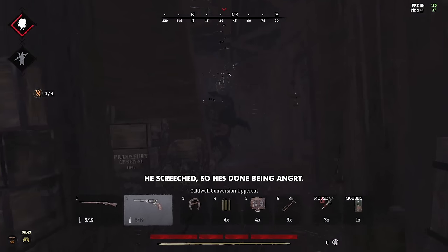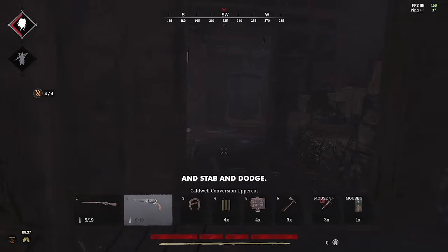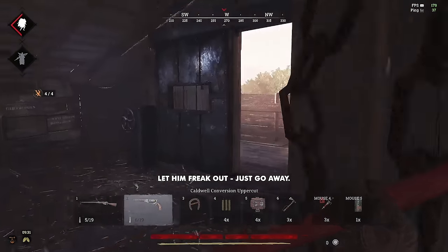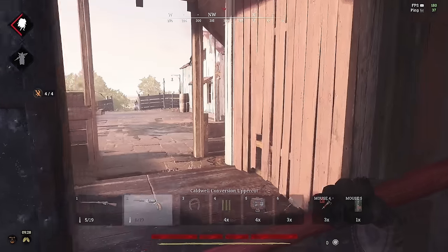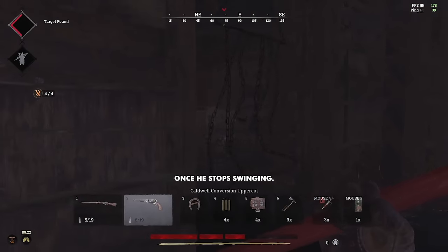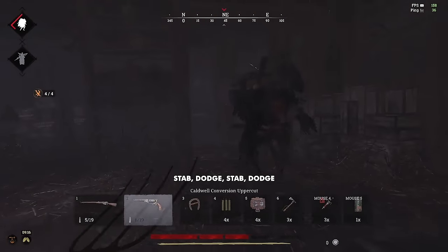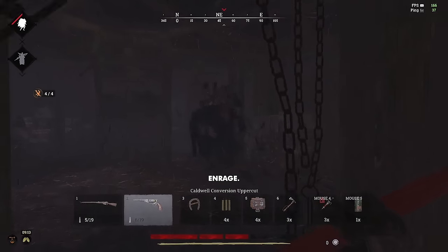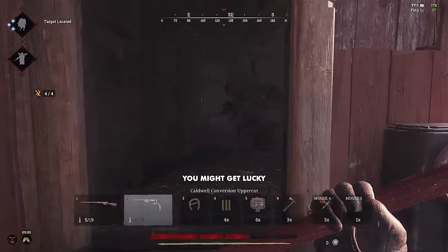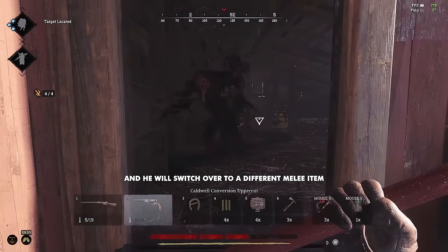He screeched, so he's done being angry. Stab and dodge, stab and dodge, until he enrages. Let him freak out, go away. Once he stops swinging, go back in: stab, dodge, stab, dodge, stab, dodge, enrage. Super easy. And if you can't find a pitchfork, you might get lucky and he might switch over to a different melee item.